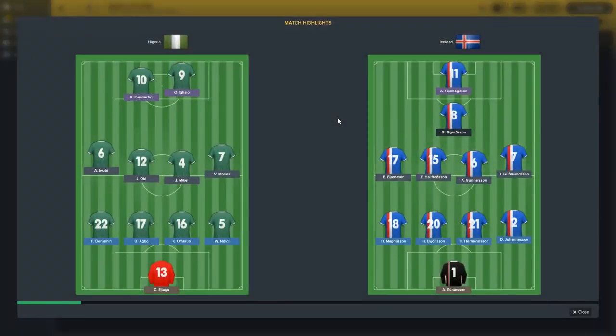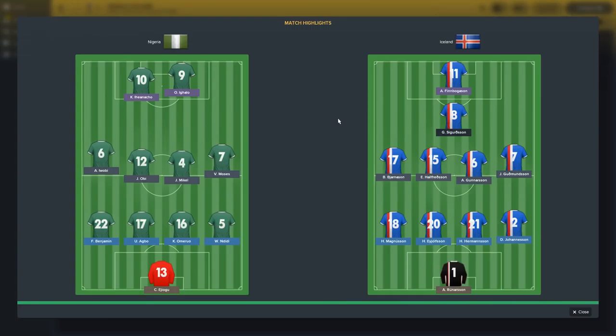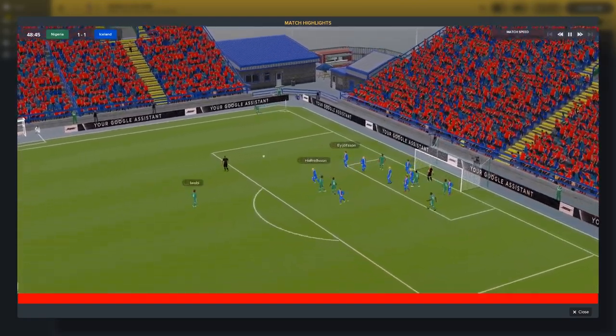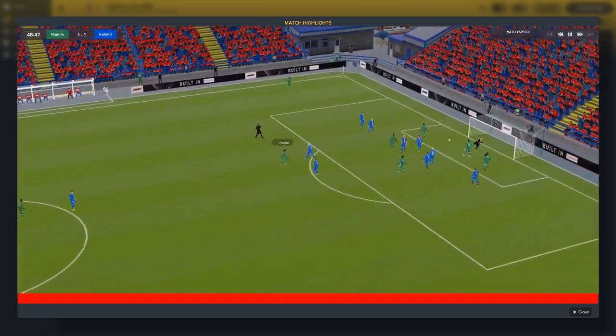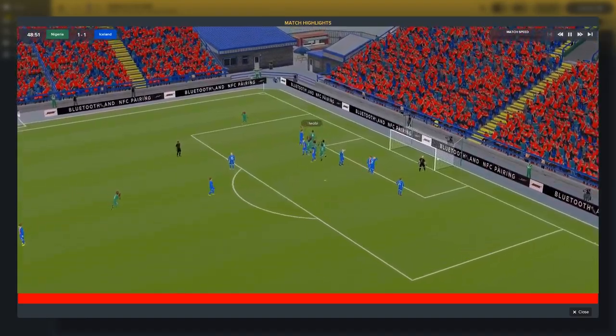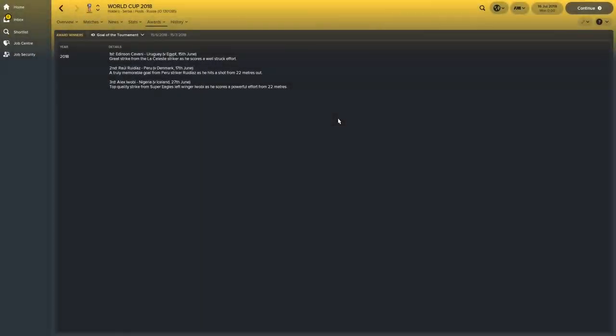Lastly, Iwobi got a goal against Iceland — this was the third best goal of the tournament. Knocked out to the edge of the box, Iwobi — boom! I think that's probably the best of the lot, though it's less aesthetically pleasing with it hitting the crossbar as well.